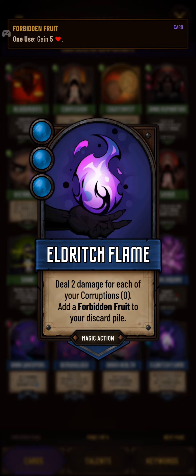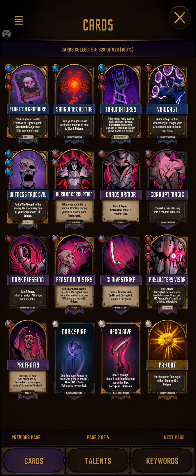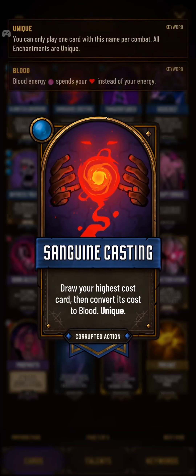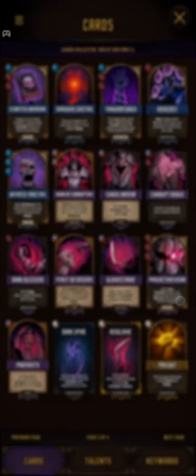There are a few other corruption cards that are going to be quite helpful here. Dark Inquiry and Drain Health will keep us alive while we're looking for Eldritch Flame and building up our deck. If we find a Witness to Evil or Eldritch Grimoire that's also helpful. Sanguine Casting is going to be one of our starting cards — as long as Eldritch Flame costs three energy and is the only card that costs three energy in your deck, Sanguine Casting will always find it.